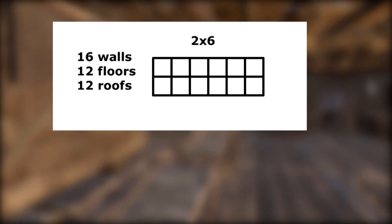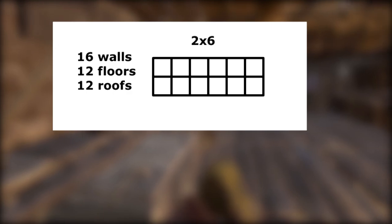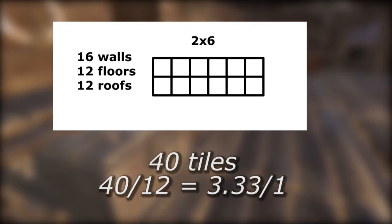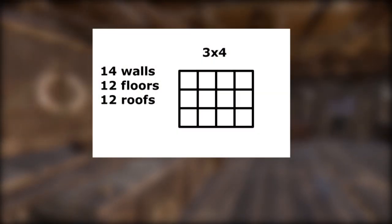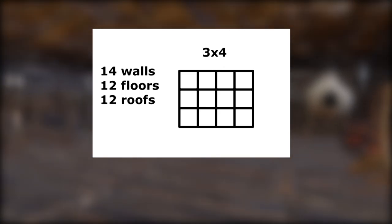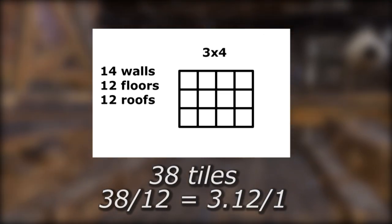The 2x6 has a total floor area of 12 squares, but uses 16 walls, 12 floors, and 12 roofs, making it a 40 to 12, or 3.33 ratio. If we were to instead make the base a 3x4, it would have 14 walls, 12 floors, and 12 roofs, and thus a 38 to 12 ratio, or 3.12 to 1.